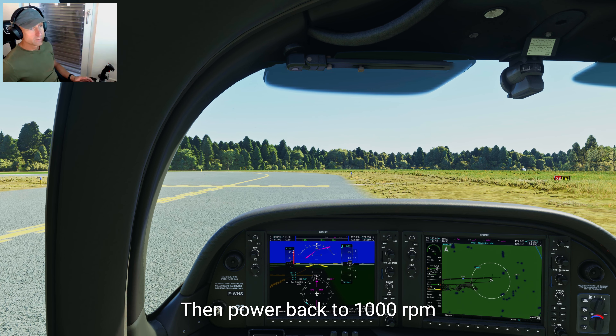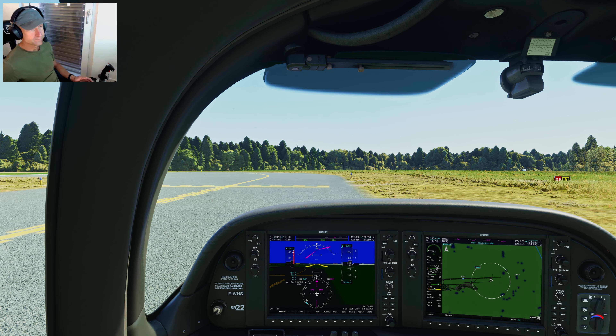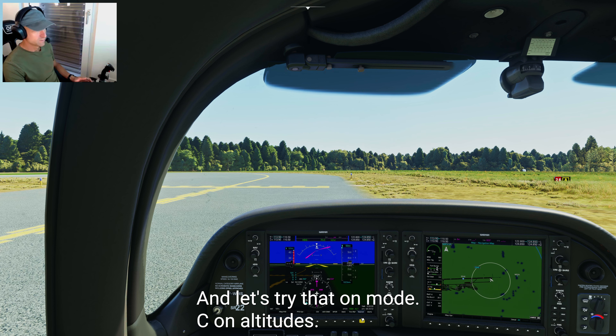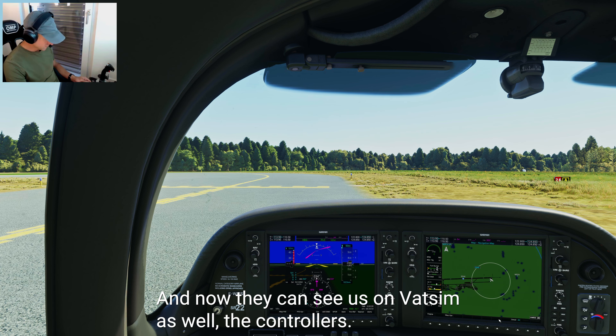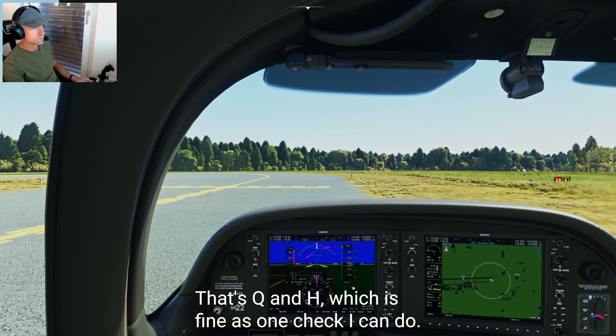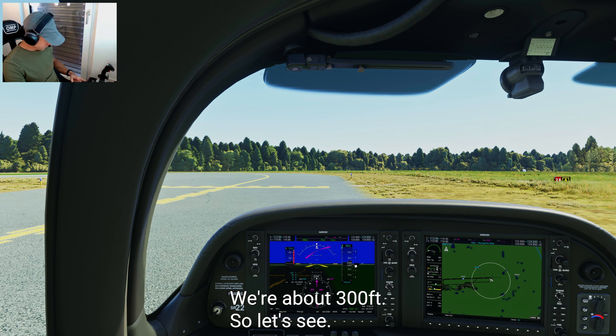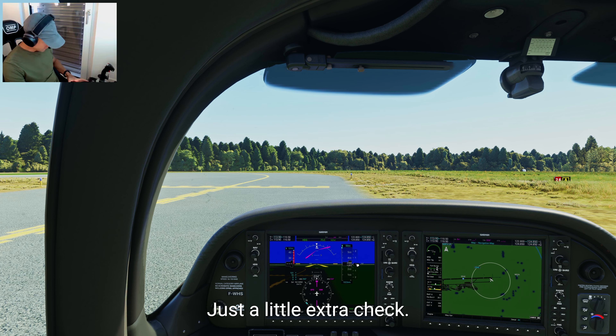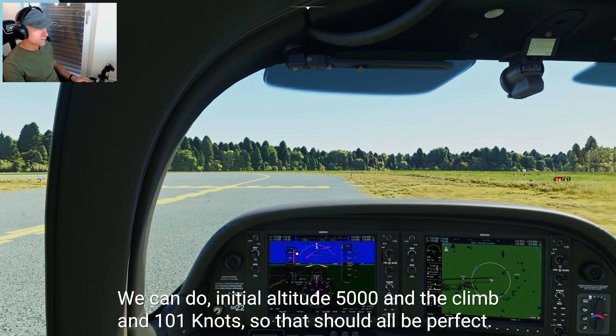Power back to 1,000 RPM. Set the transponder to 7000 — it is — and turn it on to Mode C altitude, so controllers can see us on VATSIM. One last check for barometric pressure: QNH 1023, which is fine. We're about 300 feet, and the airport is at 269 feet MSL, so that checks out. Initial altitude 5,000 feet, climb at 101 knots — all perfect.